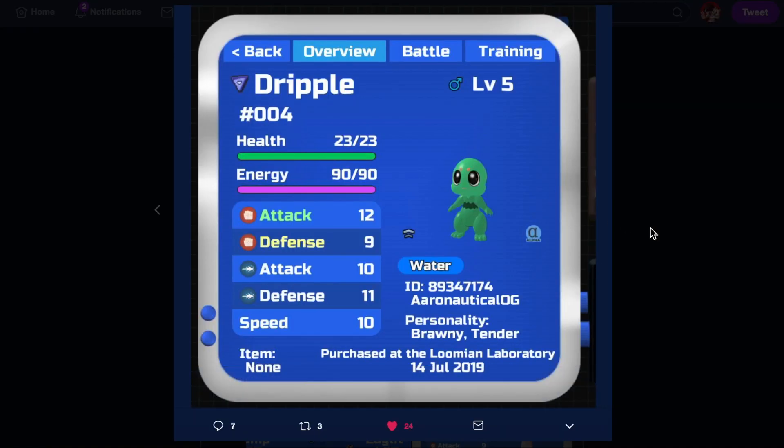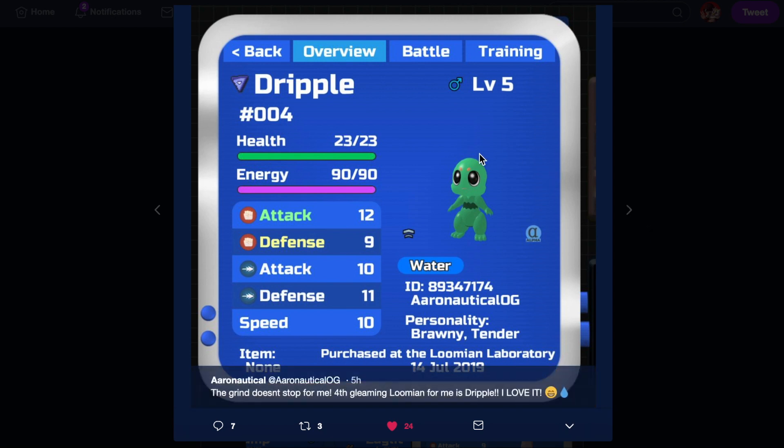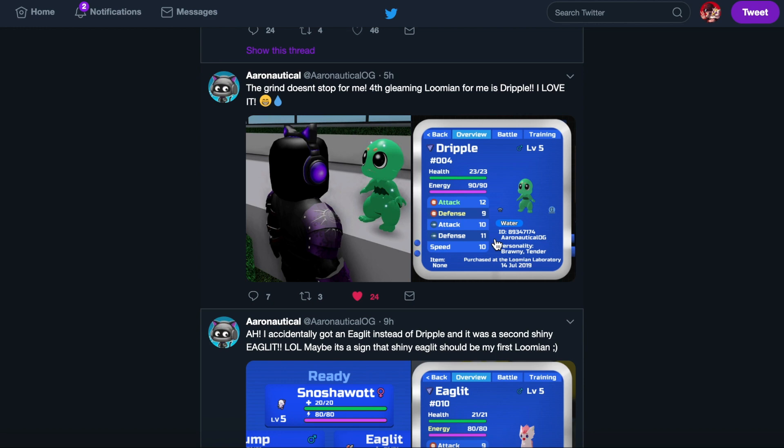Now Drupal — instead of being a regular blue, it's now green. The alpha gleam variation of Drupal is decent. I would say it's better than Snowcup's and Embed's, but I wouldn't rank it above Eaglet's. Basically the blue became green and the yellow thing on its head remained yellow. That's about it on Drupal.